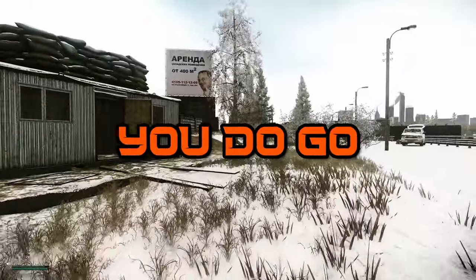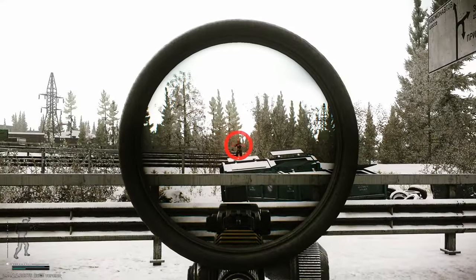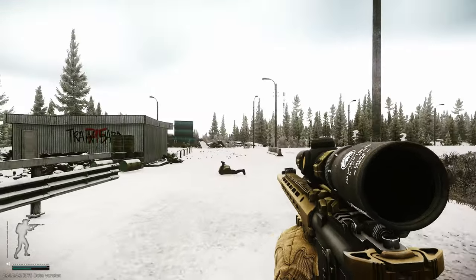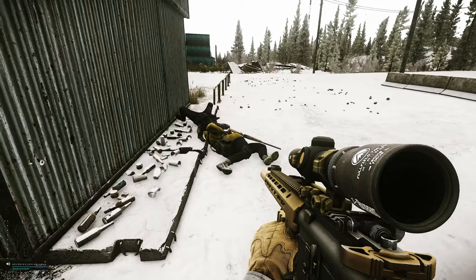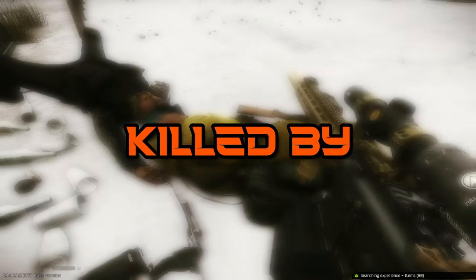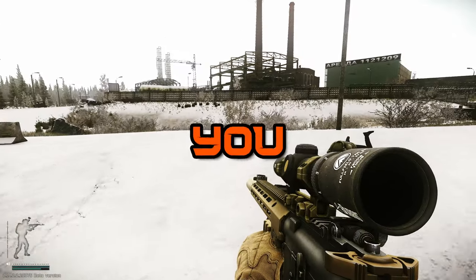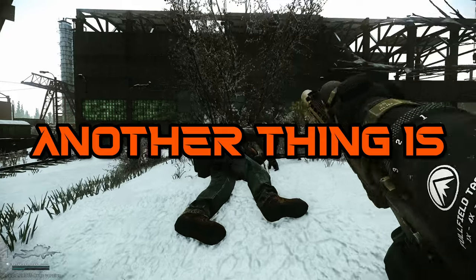When you do go loot, if you notice he has a bag, drop your bag in a corner, pick up his bag, put his stuff into his bag, then run back to your bag and start organizing what you want. You don't want to sit on his body because the longer you're on a body, the higher the chance of getting killed by someone you don't even see. Don't sit on bodies.